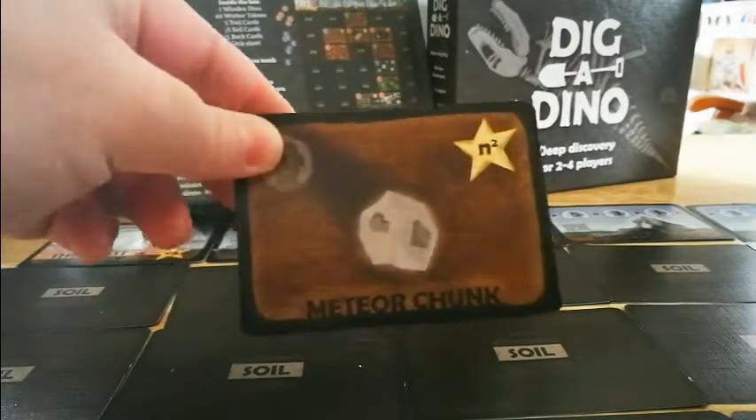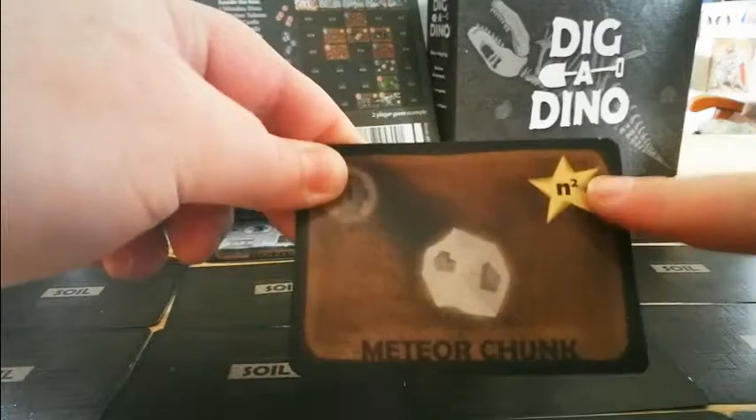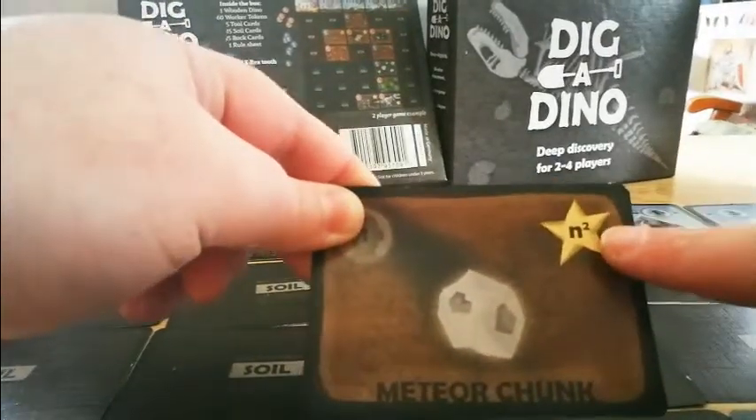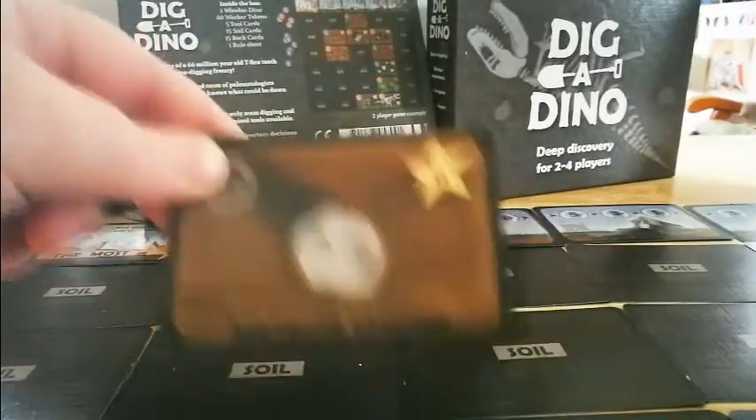Here's a soil card example — a meteor chunk. The times-two symbol means however many of these you have gets multiplied by two. So if you had three meteor chunks, you would get six points.